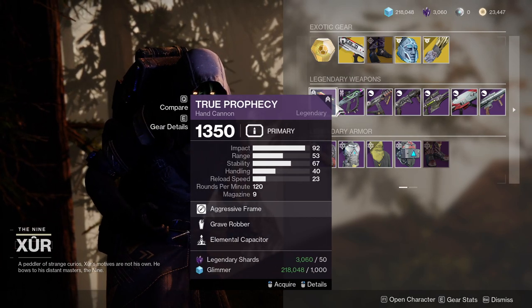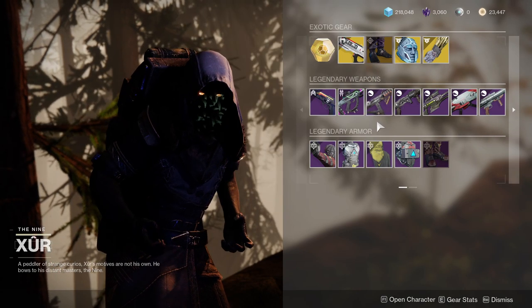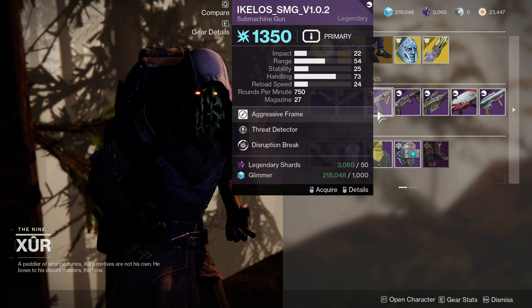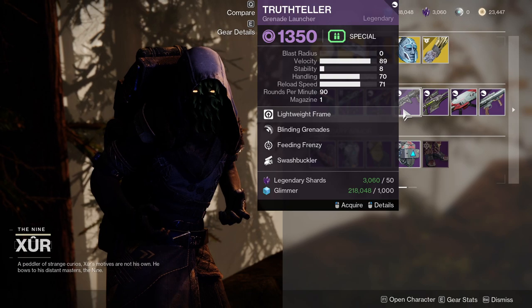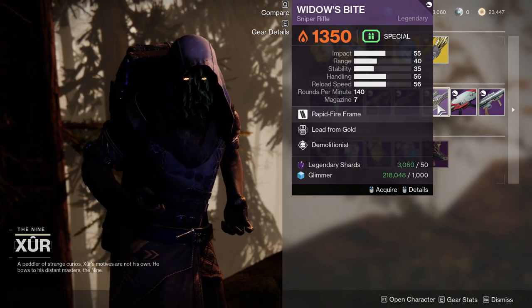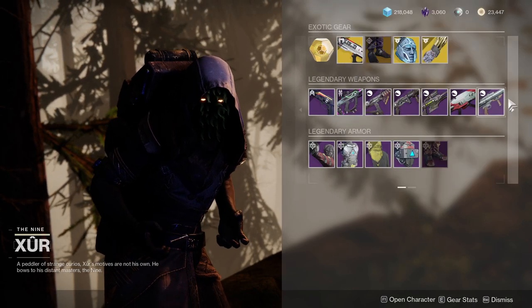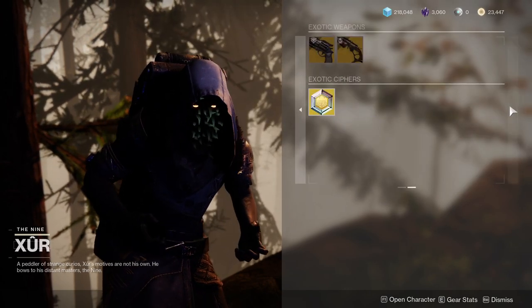As for the weapons, we have Grave Robber and Elemental Capacitor — I'm going to ignore that. Tunnel Vision and Threat Detector — I would probably pick this up, unfortunately it doesn't have the Ikelos perk. It's from an old season, I'll explain in a bit. Truth Teller with Blinding Grenades, Feeding Frenzy, and Swashbuckler, which is pretty decent — if this wasn't a grenade launcher. We have Widow's Bite with Lead from Gold and Demolitionist — I'd ignore this one. I'd ignore this one and this one as well.